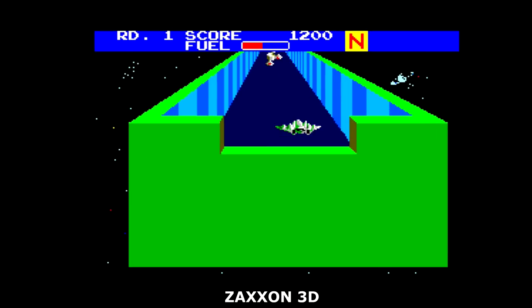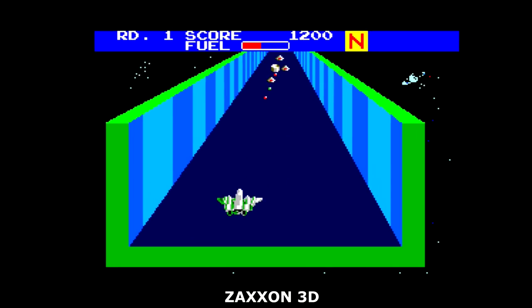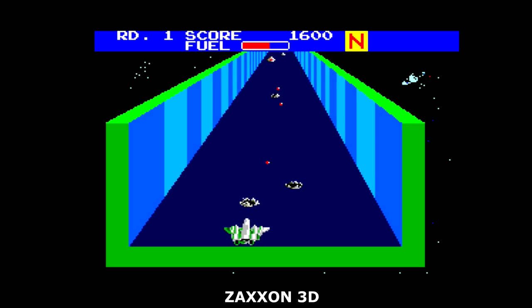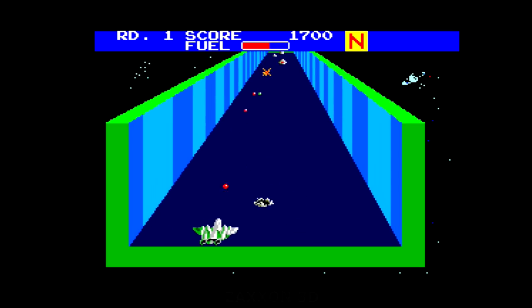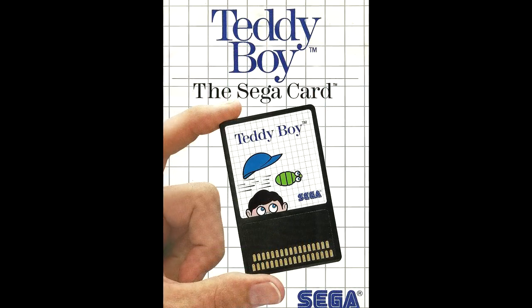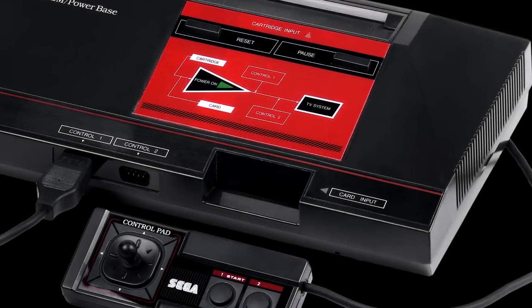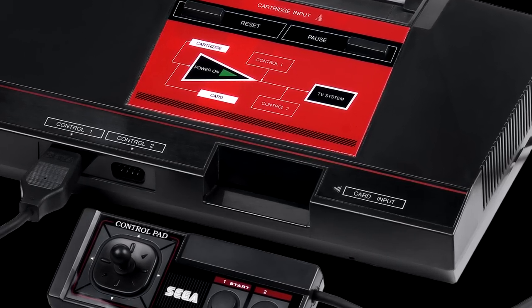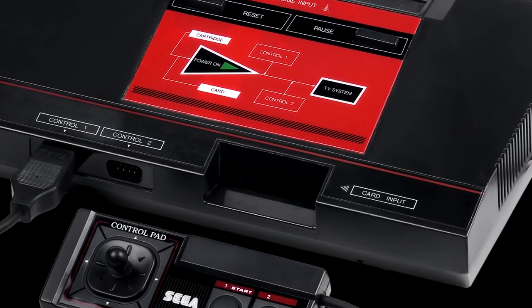But things just kept getting cooler with the Master System. On top of the colorful games, the super cool 3D glasses, and the Ace Gun library, it also had games on freaking credit cards. Or at least what I thought looked like credit cards. I hadn't really noticed at the time, but there was actually a little slot on the front of the system for them. And man I thought this was so cool.